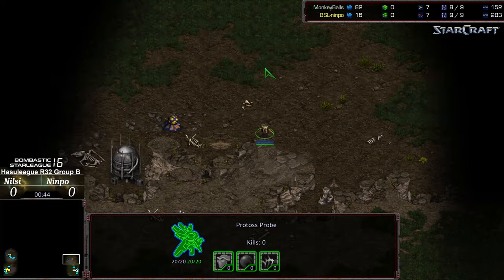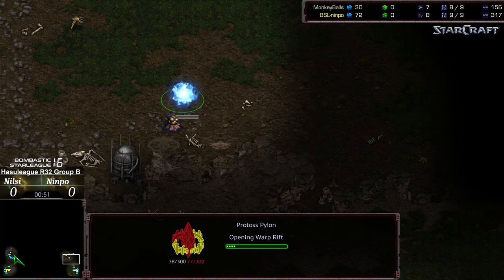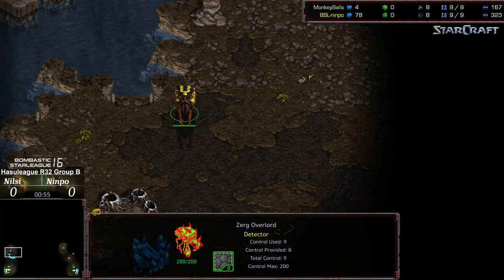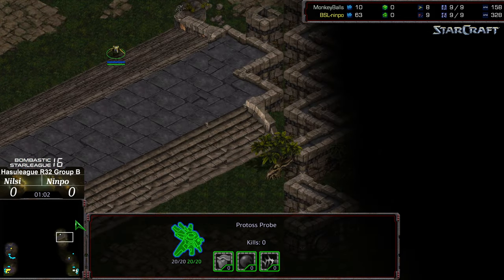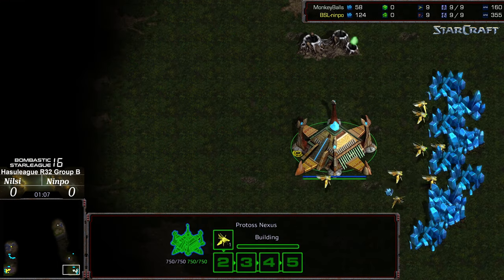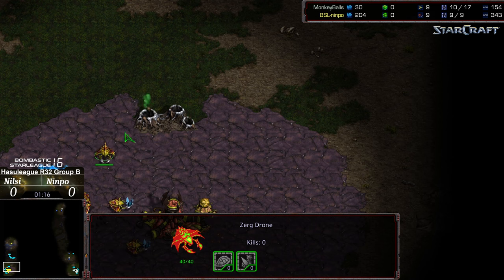Nimpo off to a good start, having actually taken down Supperman. Nilsi is a strong competitor — one of those guys I've seen around with good play. We've seen him in previous rounds of, I believe, Hasu League. Probe making its way top right. Immediate scout after Pylon, which leads me to believe this is going to be a Forge opener. We'll see if his second probe makes its way out, because I think he wants to spot whether that's an early Spawning Pool build so he can sneak a faster Nexus. Might even be a 12 Nexus.